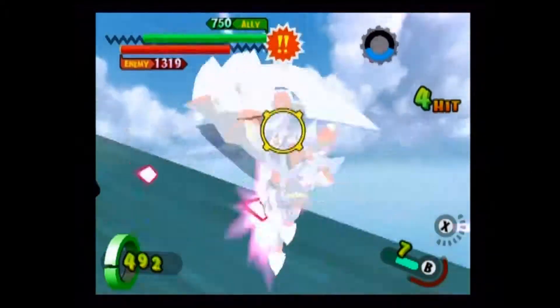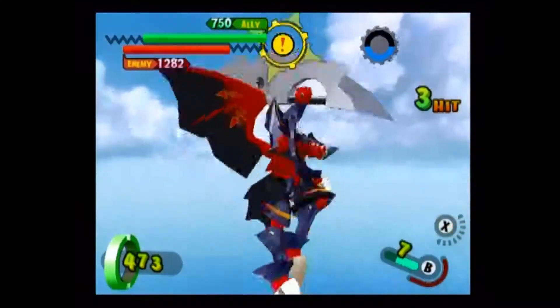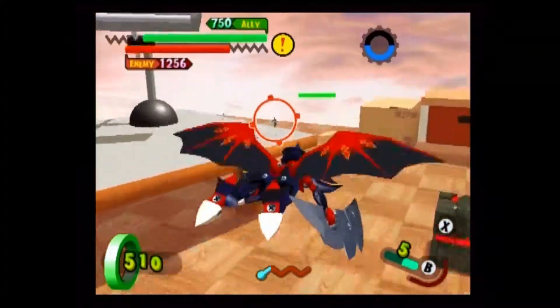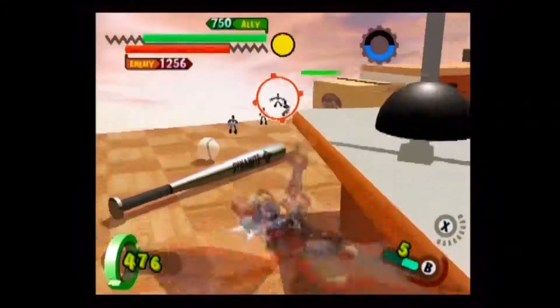He takes his sword to his opponents with his close range melee attack. It deals a fairly impressive amount of damage, and his X ability is a quick glide out of the way. This will also allow him to gain a little bit of extra altitude.